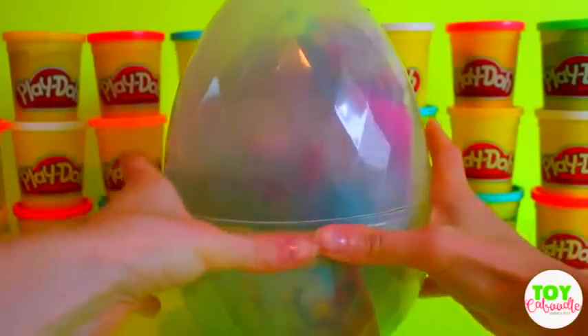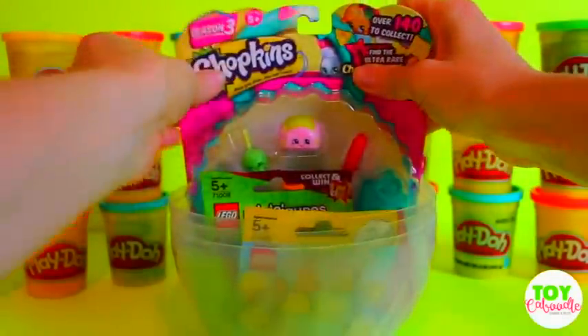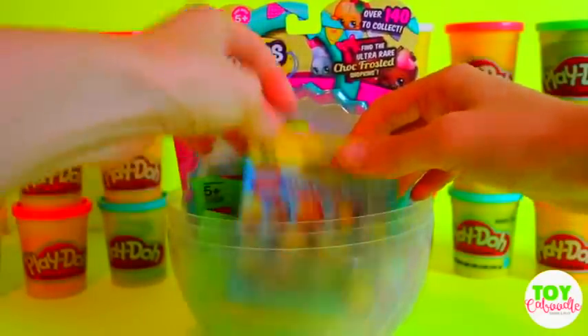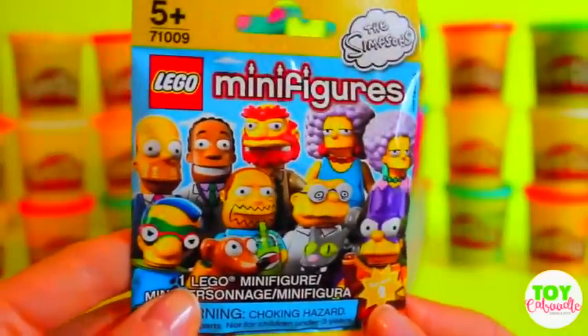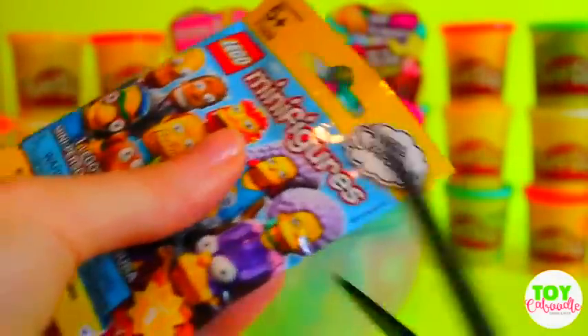All right, you guys, let's see what we have in this gigantic egg. And of course, we have our Shopkins. But as always, let's start with our blind bags. So again, we have the Lego minifigures, Simpsons style. So let's see who we got this time.